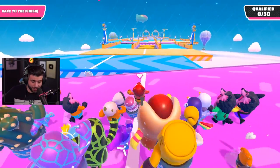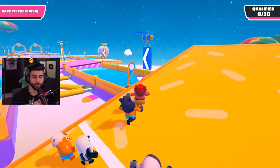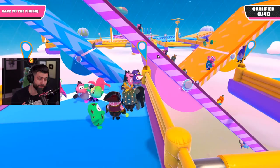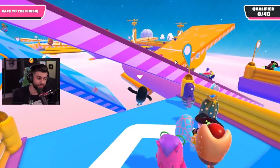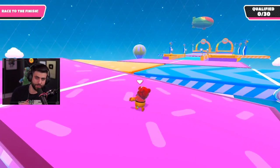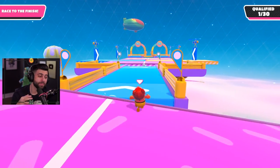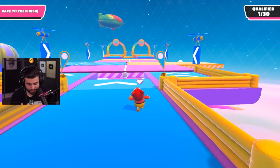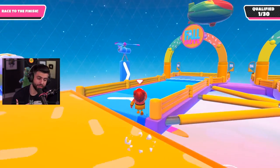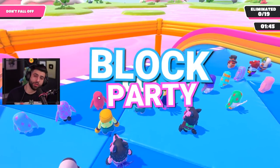Now we're jumping into Seesaw — this map kind of shows us that our collective human intelligence is very low because a lot of people don't understand how seesaws work. Being in the middle of the seesaw gives you the best chance of going right or left depending on which side is being pushed down. You don't want to fall behind in this mode. You don't want to jump directly onto the seesaws because that could increase your chances of tumbling down — walking onto them is more optimal. After practicing and figuring out the jumps and not falling behind, I'm able to finish this pretty much every time.